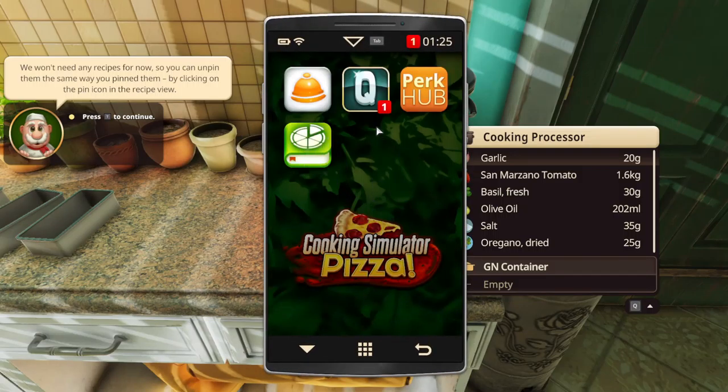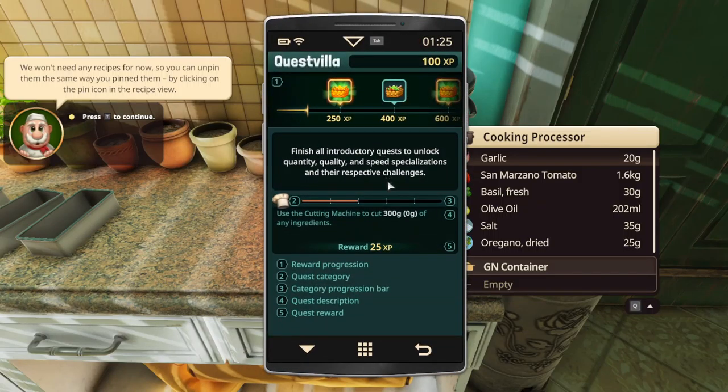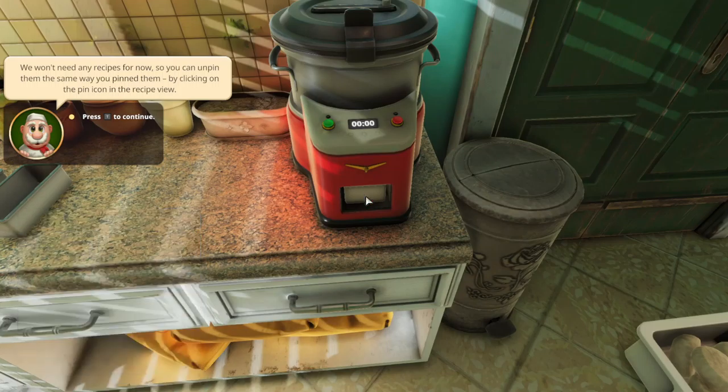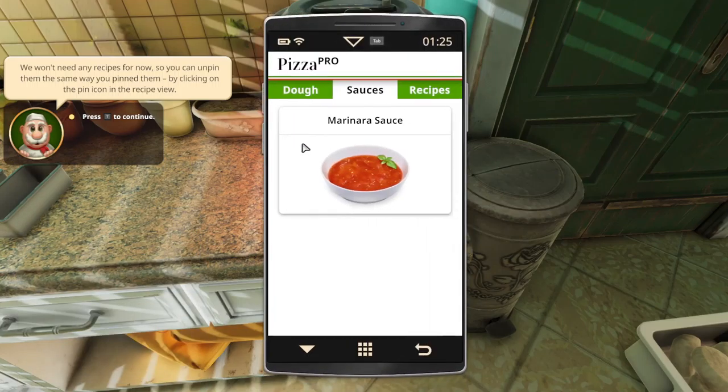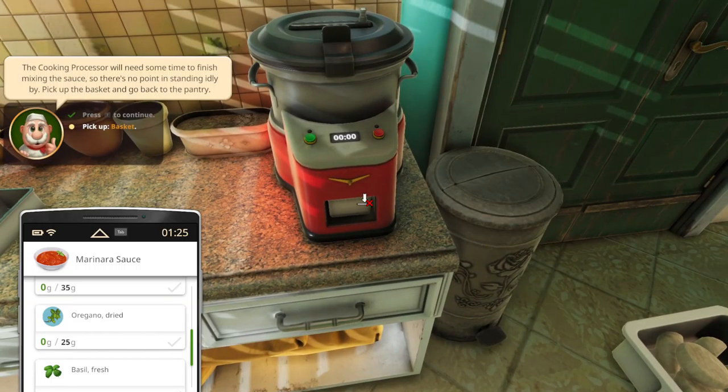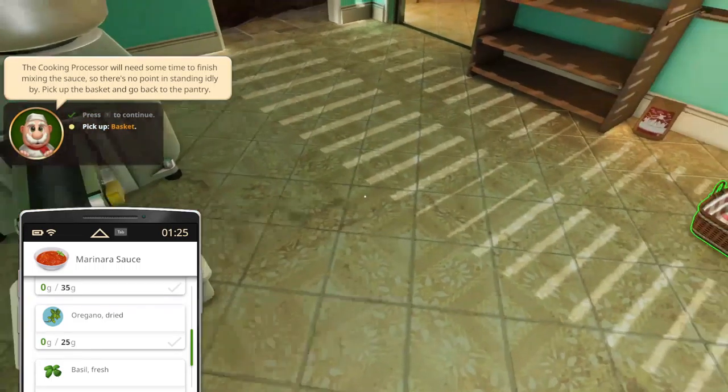Let's check out the quests — we want to complete as many as possible. Cutting machine: 300 grams of any ingredients. So we won't be needing this anymore. Can we unpin? Oh, we can unpin them. Now what? Pick up the basket and go back to the pantry.